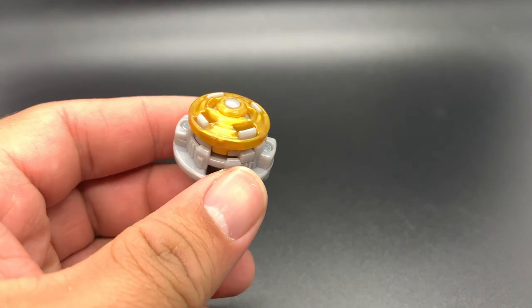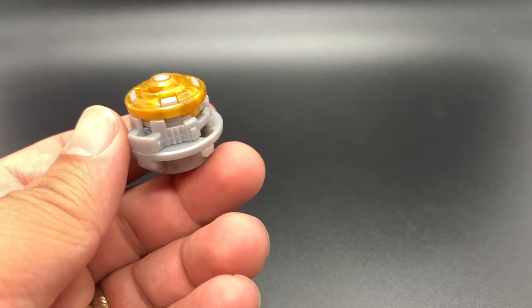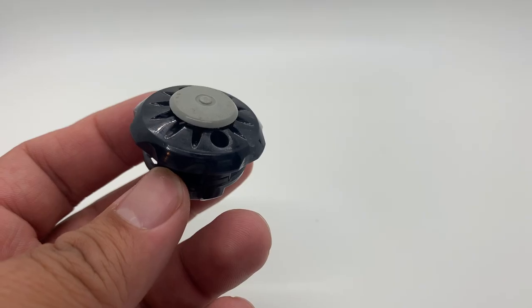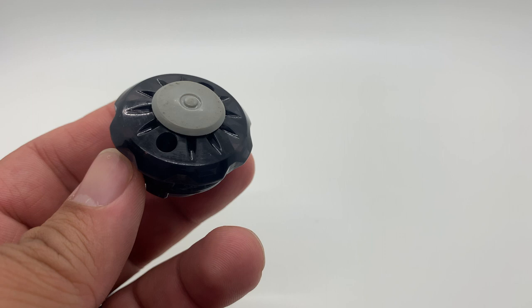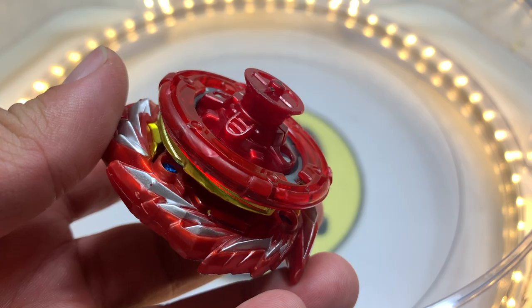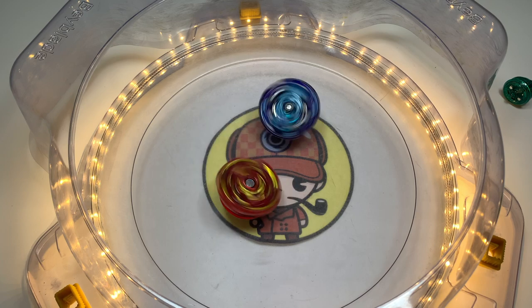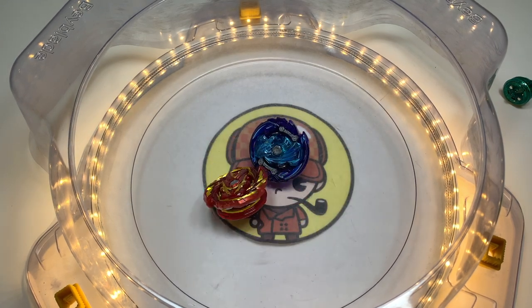The driver is a great contributor to a Bey's LED potential. Drivers with wide bases and shallow curvature have greater surface area to stride on the stage and floor once it is toppled over by the opposing Bey. These kinds of drivers can help the Bey regain balance or even maintain wobbling even after it loses its momentum to spin.